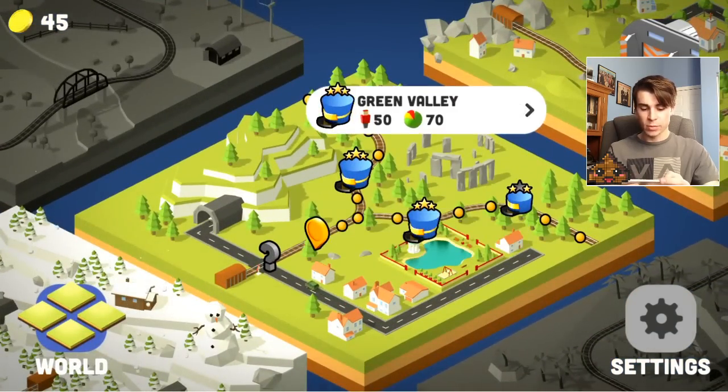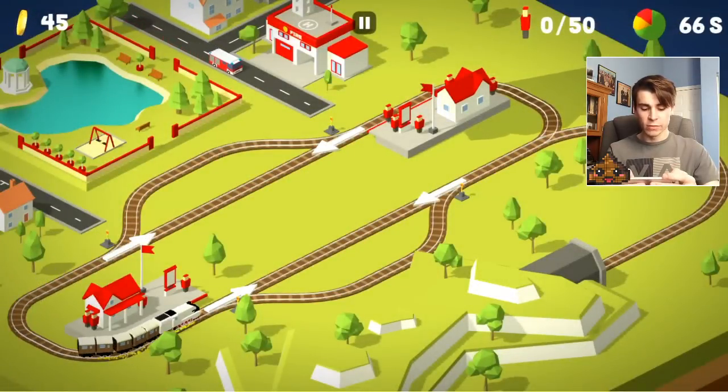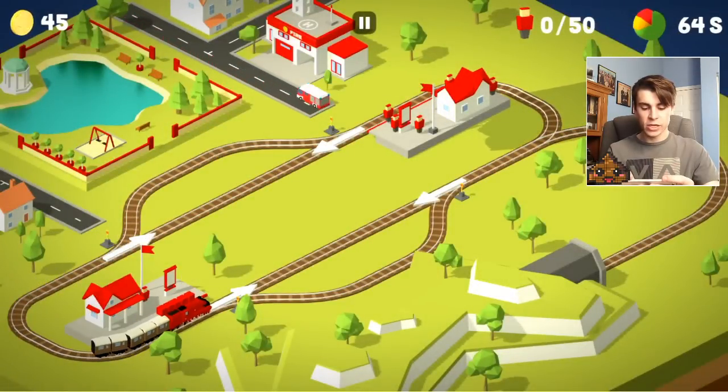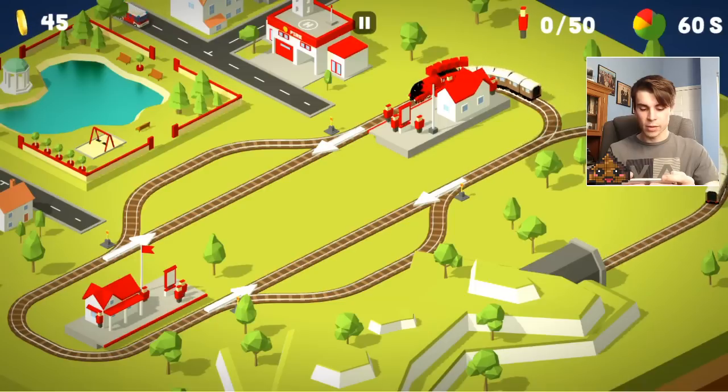We're going to go back a couple levels to Green Valley. There's a time limit in which you have to drop off people and different things that you have to try to avoid. Here's my train that just filled up with passengers. We're going to go this way and then drop them off.